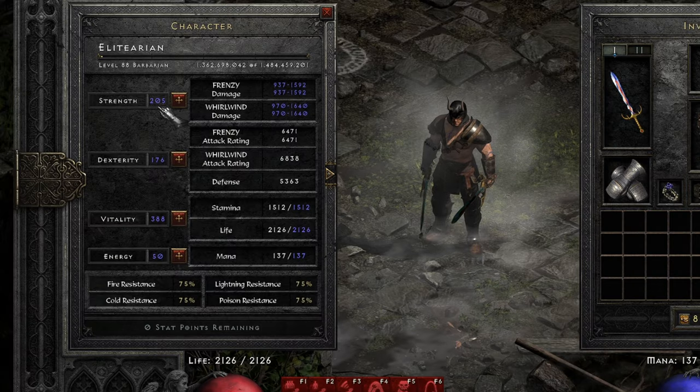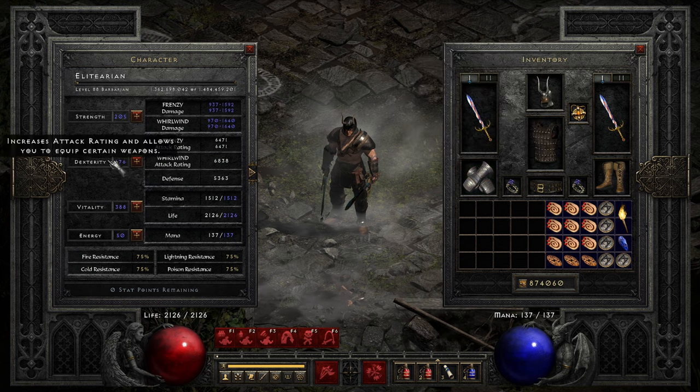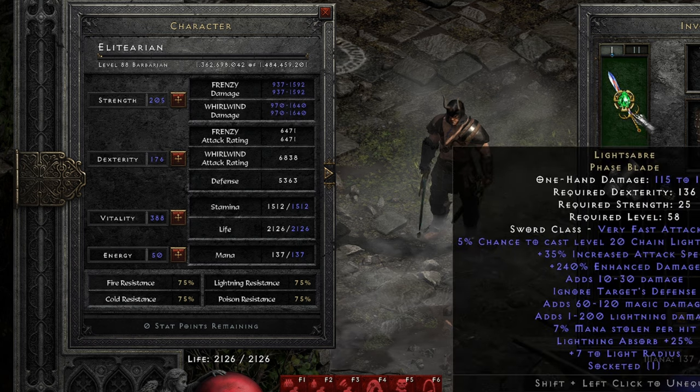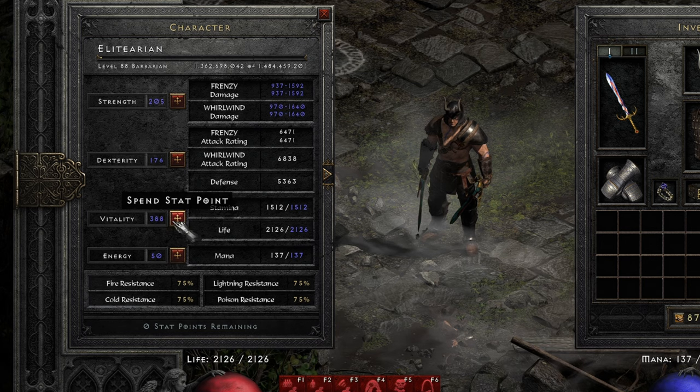The stats for the character are a lot of strength for the strength requirement, decent dexterity so I have some attack rating. Also the lightsabers come with ignore target's defense, so hitting non-elite mobs will be rather easy, and a lot of vitality.